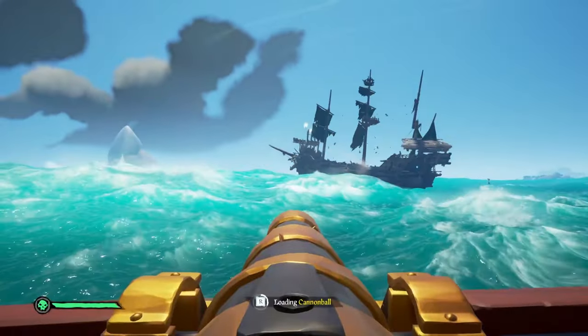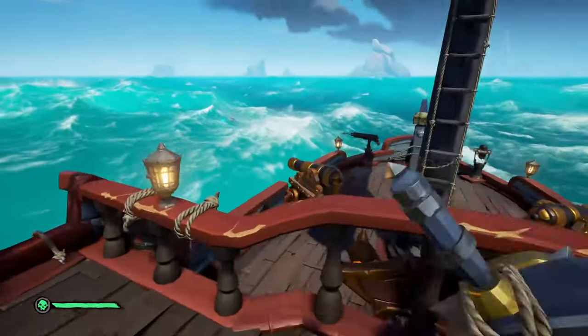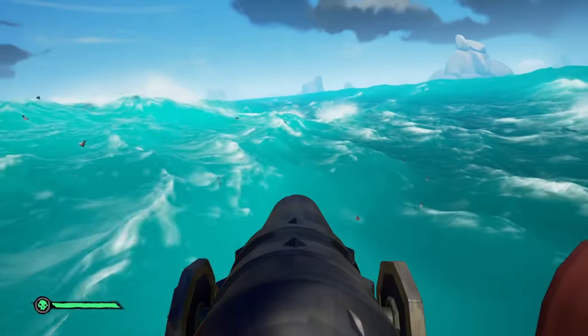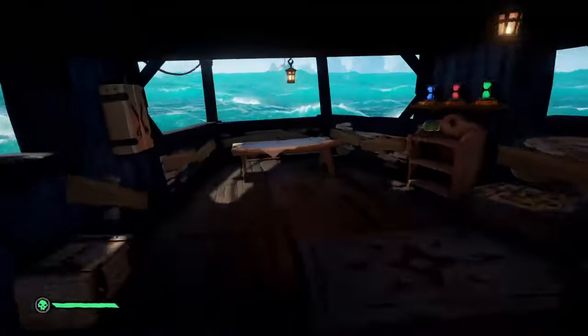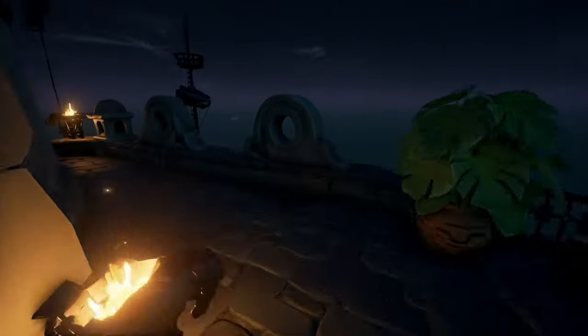Make sure to stop at every ship you sink, which is marked by birds in the sky, to gather their skulls and storage crates, as these all contribute to your emissary grade and reputation. On your first round, you will reach around grade 4 after finishing the event. Travel to an outpost, sell everything, and once done, dive for the voyage again. After you complete the event for a second time, you will reach grade 5.